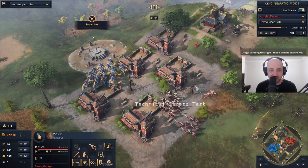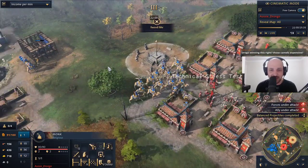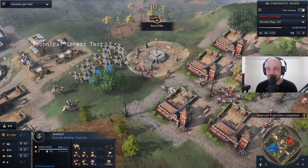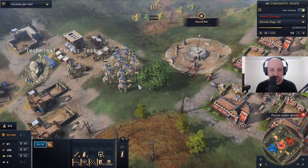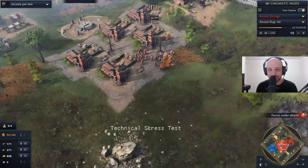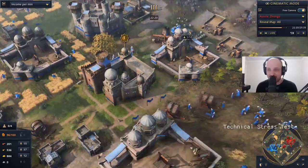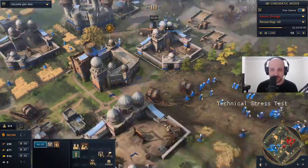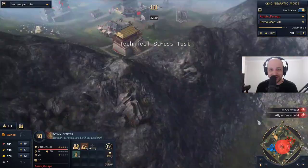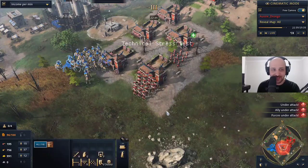We see a monk out for Drongo to heal up his units — very smart actually. The monk grabs a relic and is trying to bring it back to the monastery, but going to be a little bit careful with him, don't want to lose that one. Chapster has three town centers right now. Does Drongo have a second town center? Drongo does not have a second town center — he's one-town-center for life. That's what Drongo is.